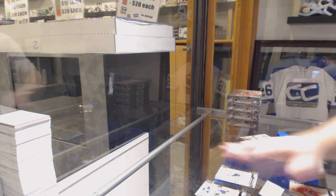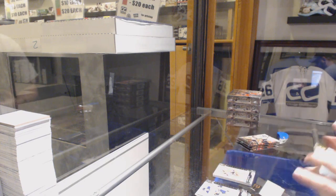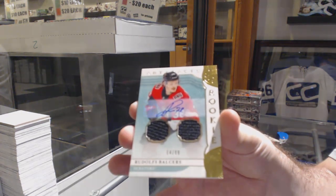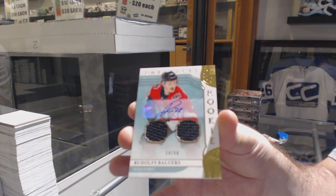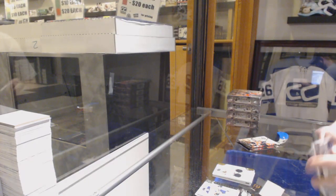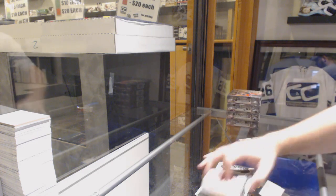We've got a $6.99 Aho for the Carolina Hurricanes, and a $0.99 Dual Rookie Jersey Auto, Rudolph Balsers, Ottawa Senators. Rookie Redemption, Anaheim Ducks.